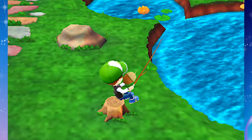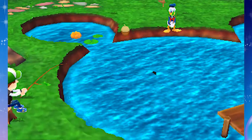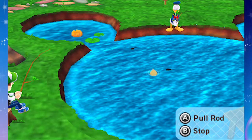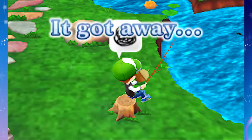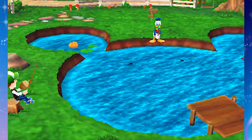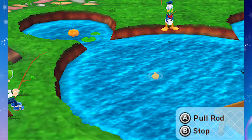Oh no! I need a turbo controller for this or something, if I can tap it real fast. I don't think it would be that hard where we'd need to tap it a ton of times. I wonder if there are any other fishing spots I can try. We just got to wait for the icon to pull up. Oh, it got away again. Do we hold it or tap it? I'll have to try holding it next time - sometimes I mix up whether we need to hold it down or tap it a bunch.